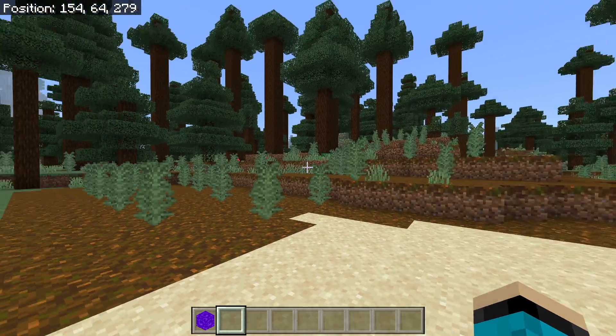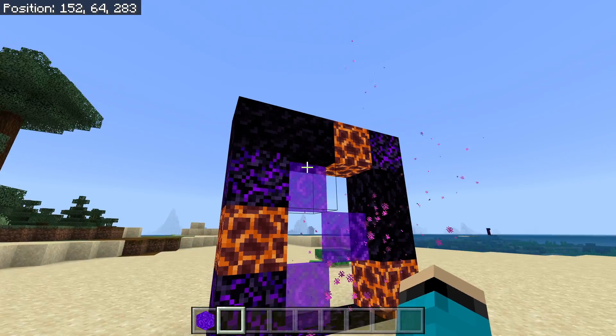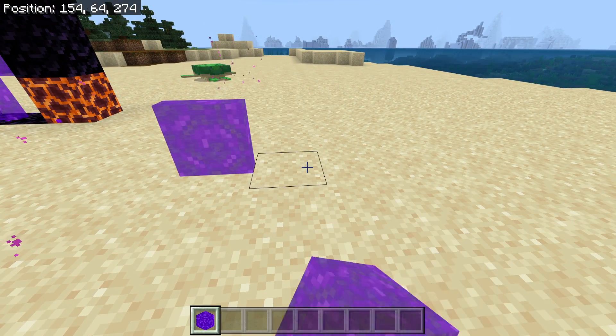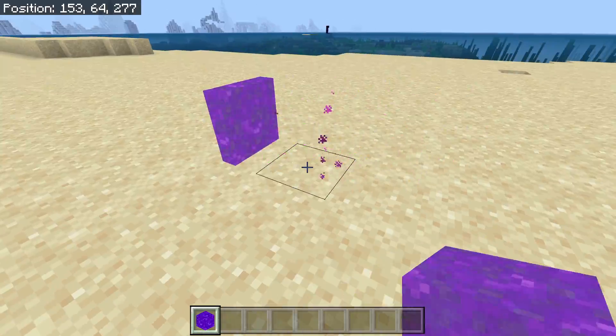Of course, portal blocks aren't just used for technical purposes — they can be used for decoration. So things like this corrupted portal and whatnot, you can make things like this if you would like to. Portal blocks cannot be placed next to each other. If you try and place a portal block next to another portal block it will just disappear. Not 100% sure why this is.